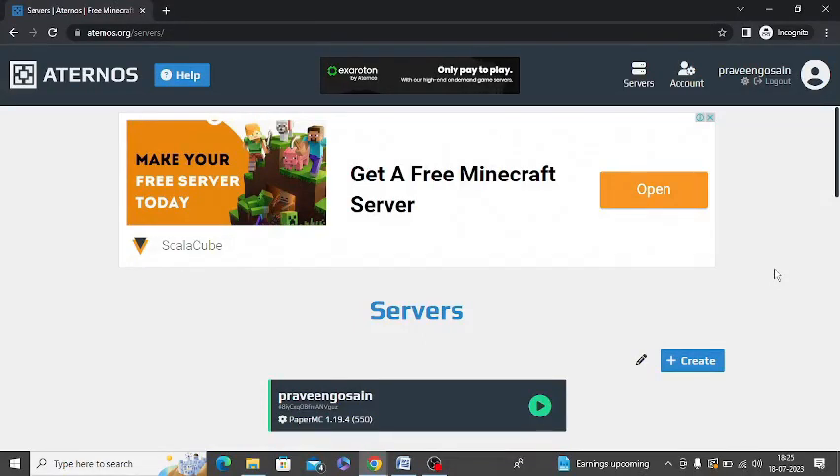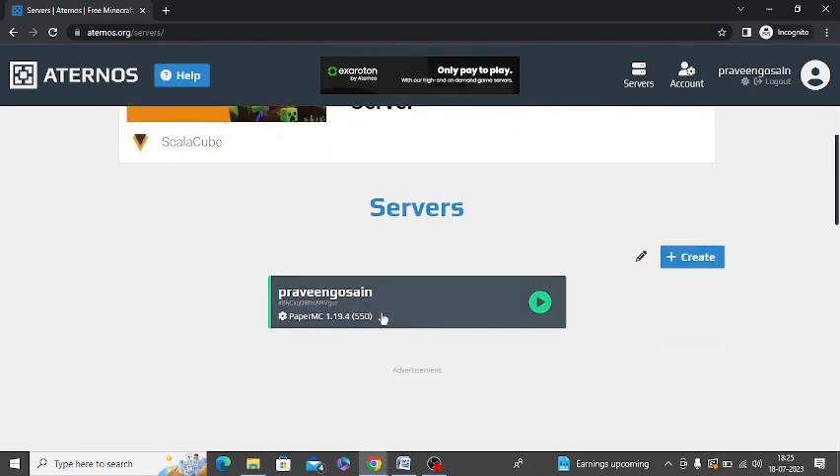In this video I am going to tell you how to get commands for Aternos servers. First of all you need to open Aternos.org, then you need to go to your server and make it live. I am going to my server in Aternos.